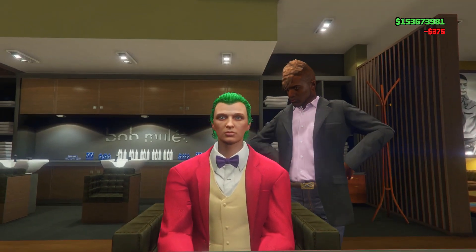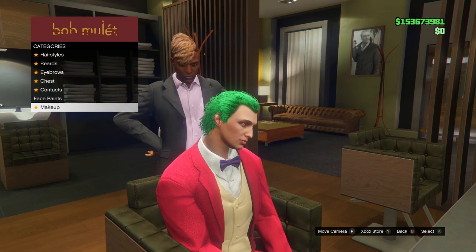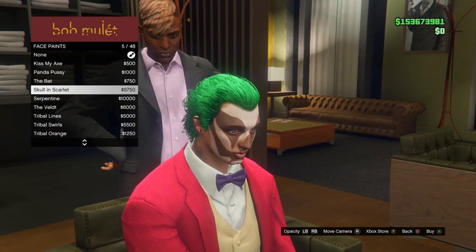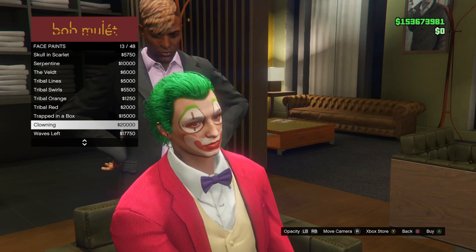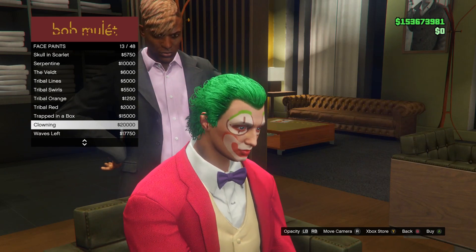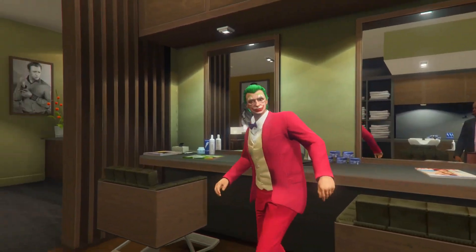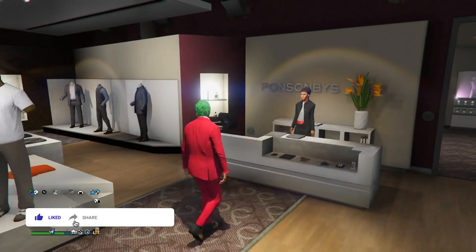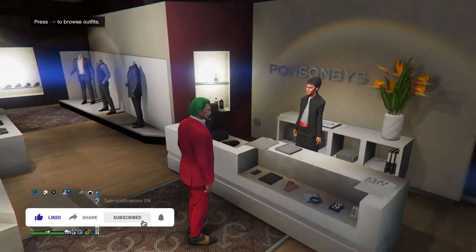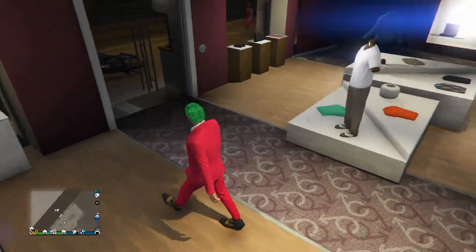Now we're very close to being the official Joker. Back out of hairstyles, go down to face paints, and purchase the one called Clowning. There is a better one that's only available during Halloween, but you're most likely not playing during Halloween, so go ahead and purchase the Clowning one — that's as close as we're going to get. That's one outfit done; if you want to save it, now would be the time. Now we're moving on to the classic purple outfit.